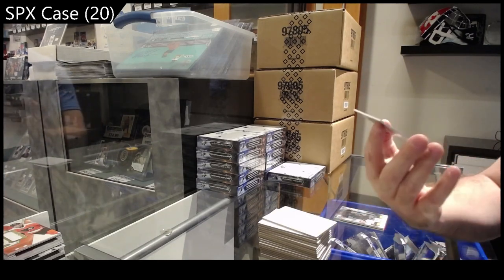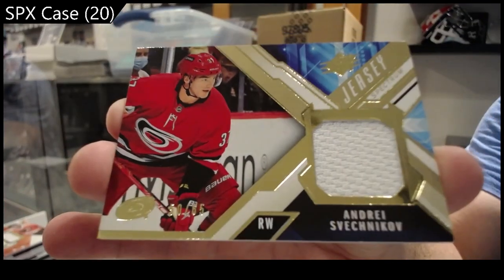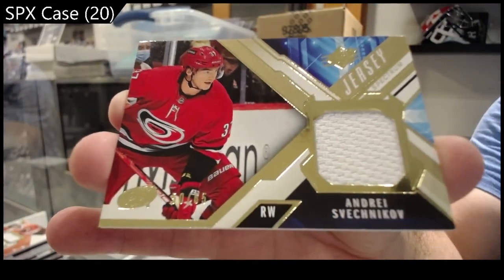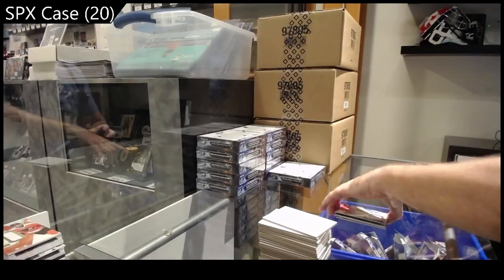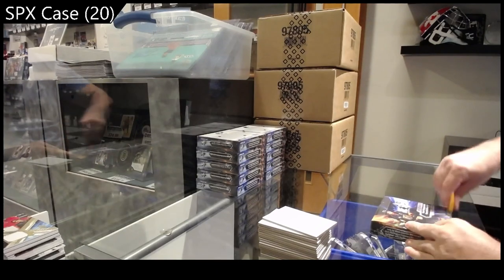We've got number to 65 for the Canes, Svechnikov jersey Spectrum. Svechnikov. All right, halfway through the box of the case.